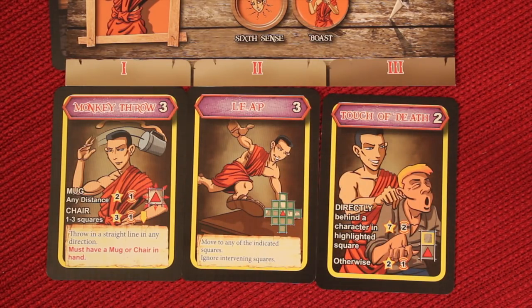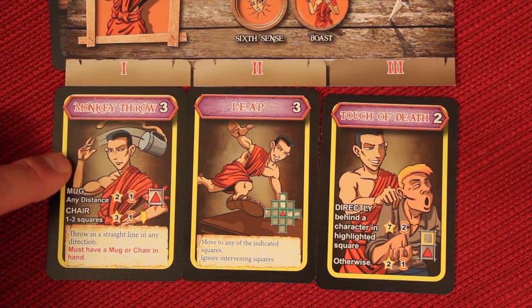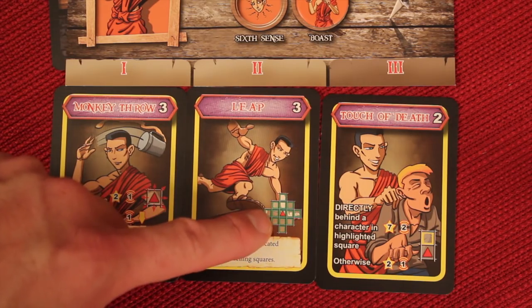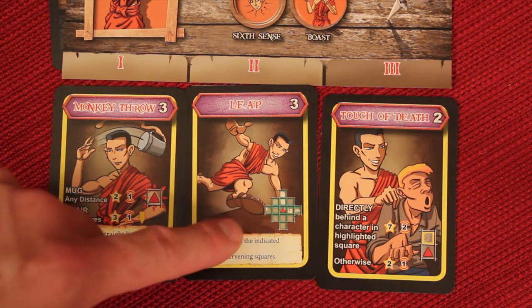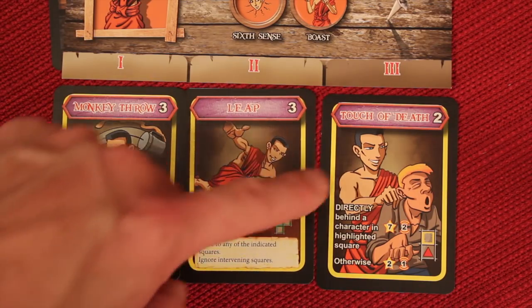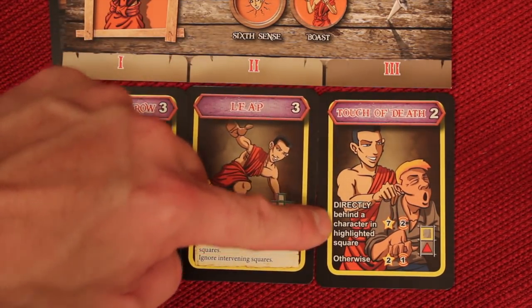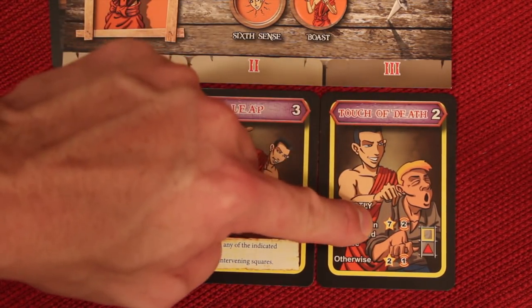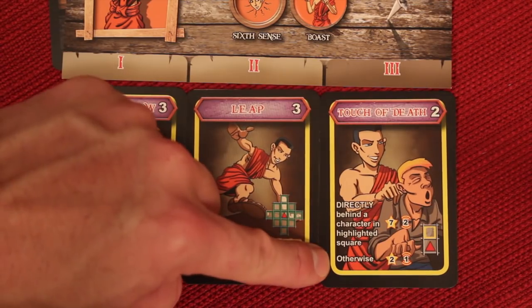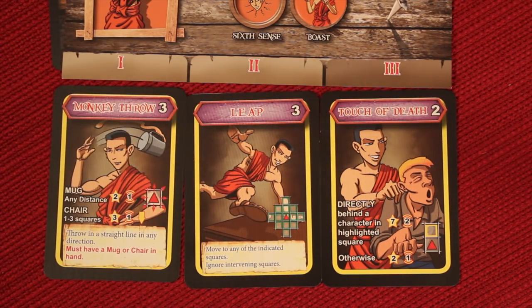Some special cards are really cool. Monkey Throw lets you throw a mug or chair any distance and in any direction. Leap lets you jump over people and obstacles to go anywhere on the board — and it combos well with the next card. If you leap directly behind a character facing their back, you can perform the Touch of Death for seven reputation damage, which is huge. If they're not facing their back it's just two. There are great ways to combo special abilities together.